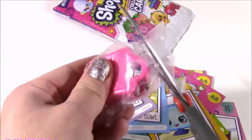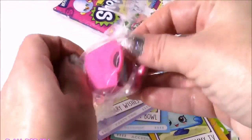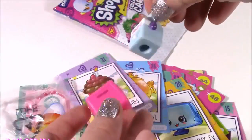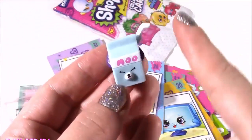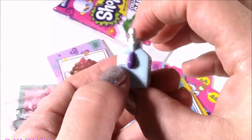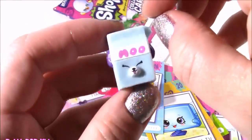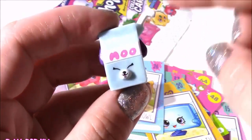Time for our surprise Shopkin — it's probably going to be a duplicate since I think I have most of Season 4. Little pink bag, and here we go. We get Little Milk Bud, a petkin. I have about 50 of these — I don't mind another. It's super cute.